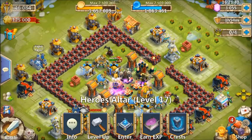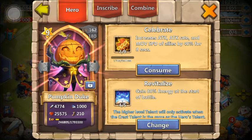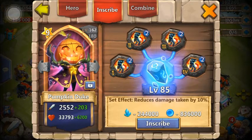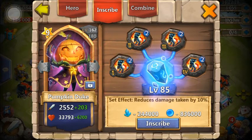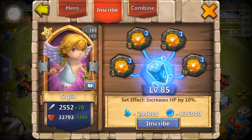Most heroes you're going to be fine putting a survivability Crest on them — so that would be Tenacity, Stone Skin, anything like that. I'm going to go over which heroes you probably want different Crests on. Pumpkin Duke doesn't have a ton of health, so you're probably going to want Stone Skin instead of Tenacity. Flame Guard is good on him. Revive, Revitalize, or Berserk, if you have any of those, are going to be good on him. Anything to increase his survivability, because you want him on the playing field for as long as possible — he is your MVP.